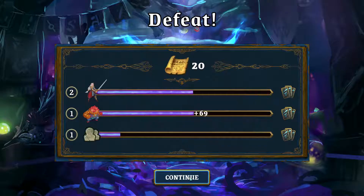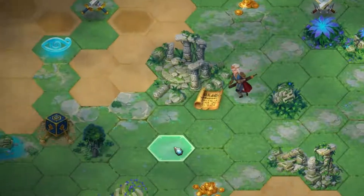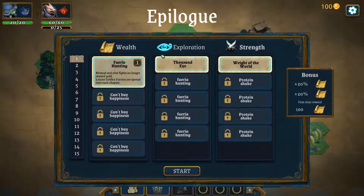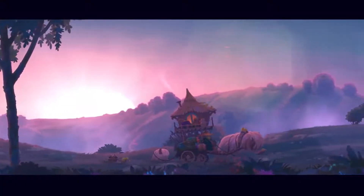But all is not lost. Your heroes level up, unlocking new cards. Pages of the Roguebook itself can be spent to unlock permanent perks. The epilogue system offers challenges matching your skills. It's up to you to see how far the story goes.